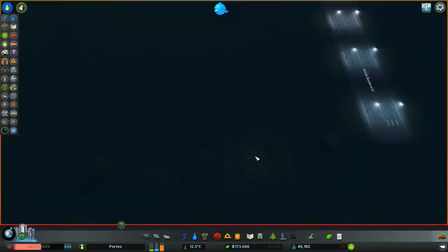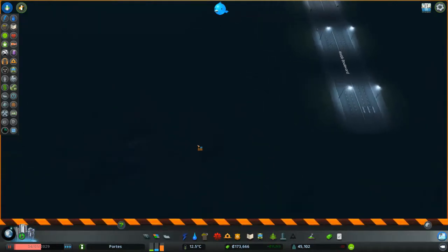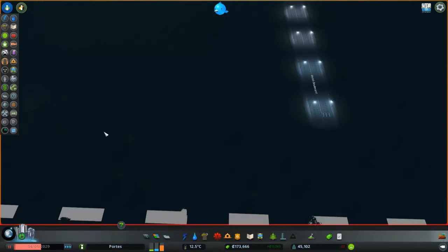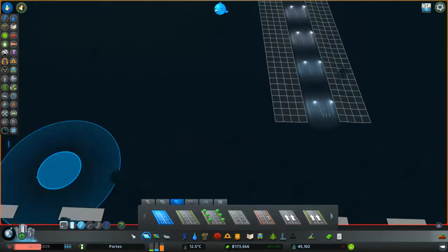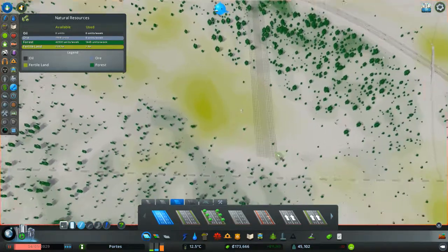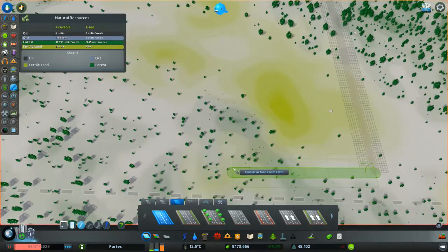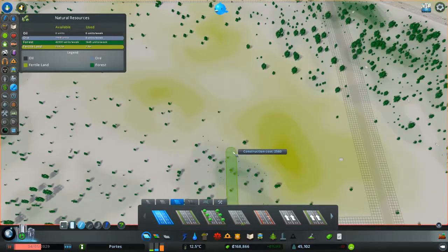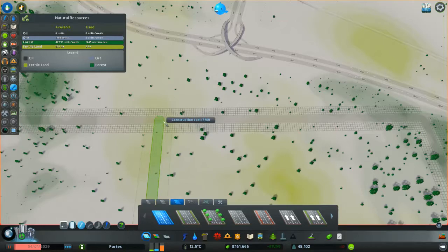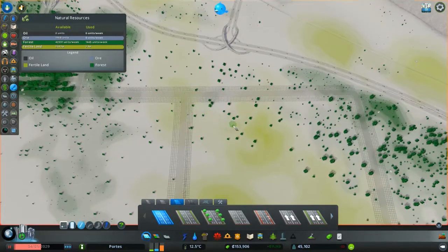What's that in the way? Looks like a burnt down building. We don't need you. Now I know I'm making it an odd shape but I don't see the point of using more land than we need.